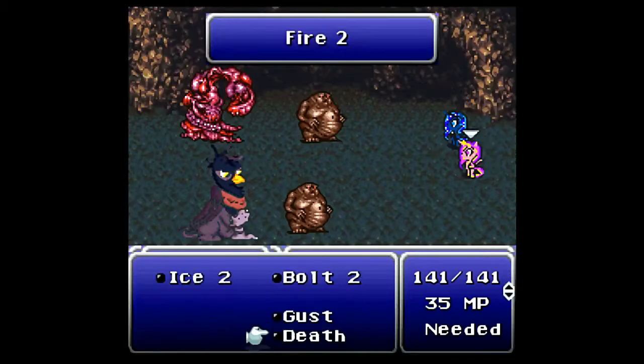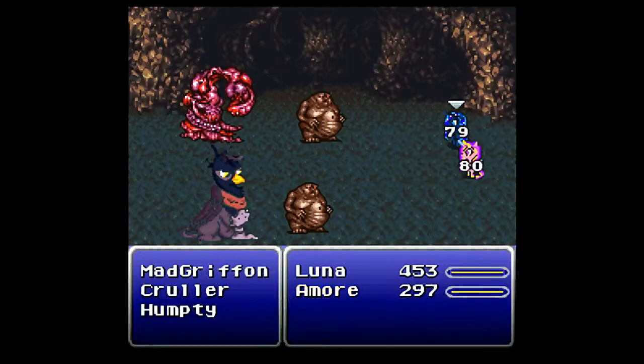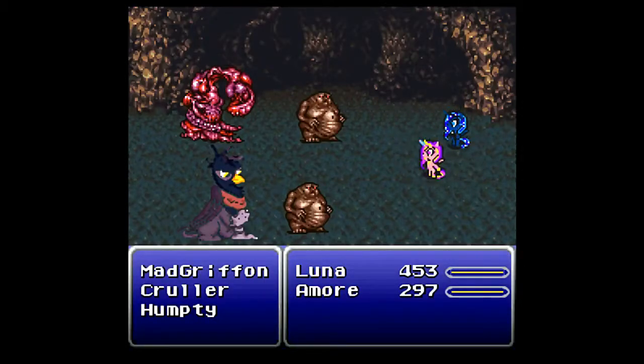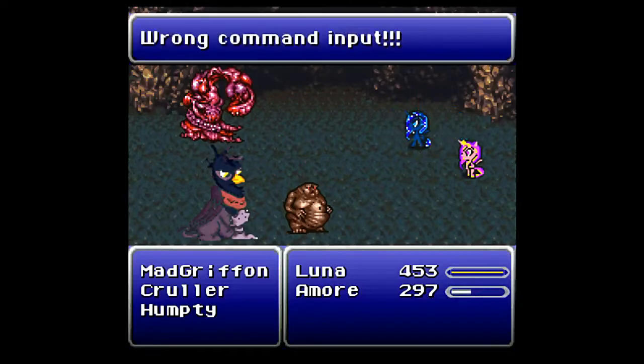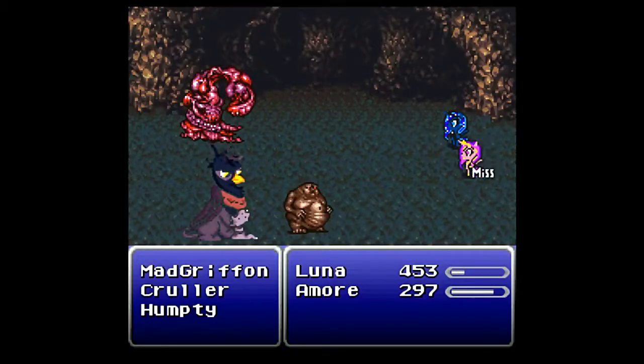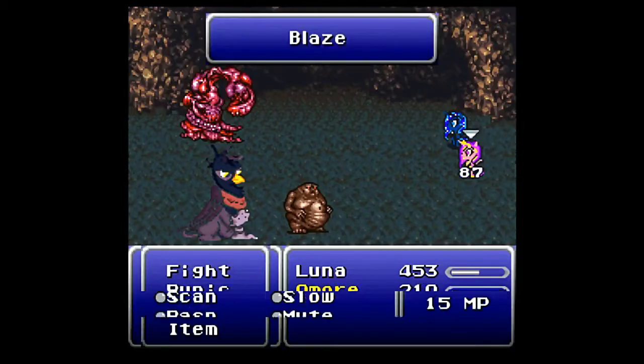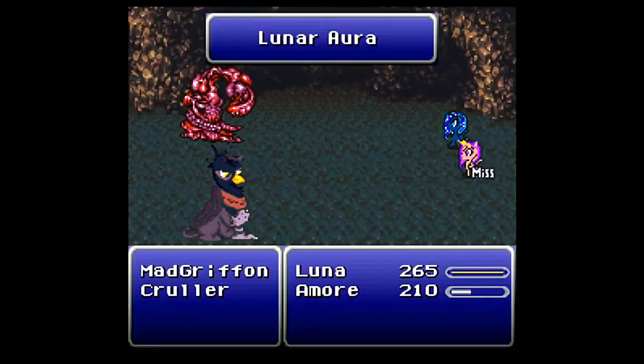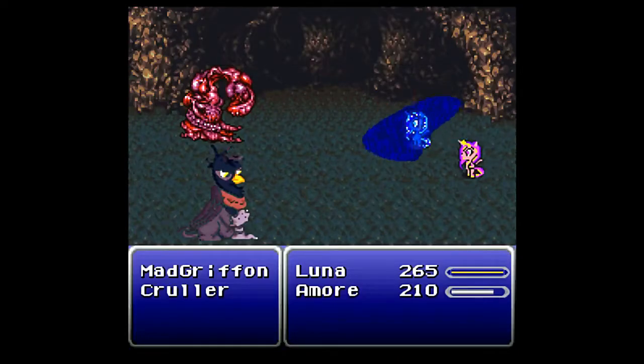The Humpties are those guys in the front — I can easily kill them with Rasp. That right there was the reason I wanted fire element protection, because that guy up in the top left, the Cruller, does fire damage. I need the extra defense there. One nice thing about the Peace Ring is that it also protects against confusion, which the Mad Gryphon can inflict on us.